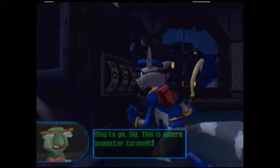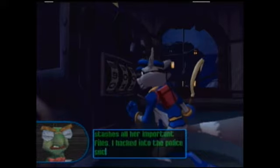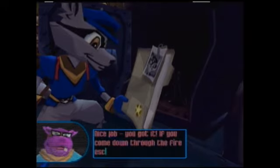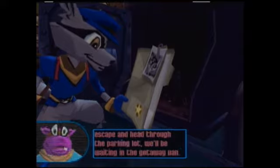Way to go, Sly! This is where Inspector Carmelita Fox stashes all her important files. I hacked into the police security mainframe and discovered this vault's combo. Try dialing it. Yeah, I already know the code. Bentley always tells you the code to these vaults. Good job! You got it! If you come down through the fire escape and head through the parking lot, we'll be waiting in the getaway van! Of course you are! Do you need to tell me that when there's so much text?